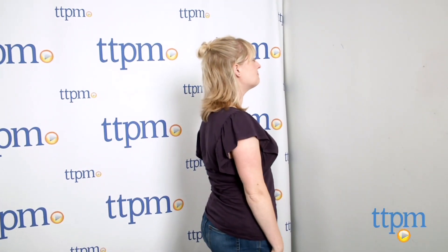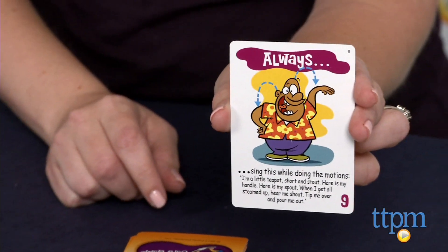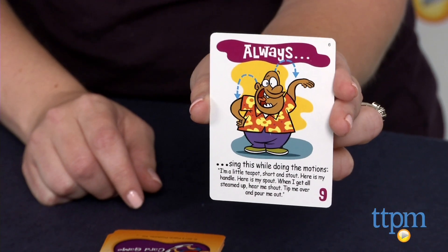When each player has one card, that counts as one round. Start round two by drawing a second card and so on until you've played the agreed upon number of rounds. At that point, add up all the points on your cards and the player with the highest score wins.